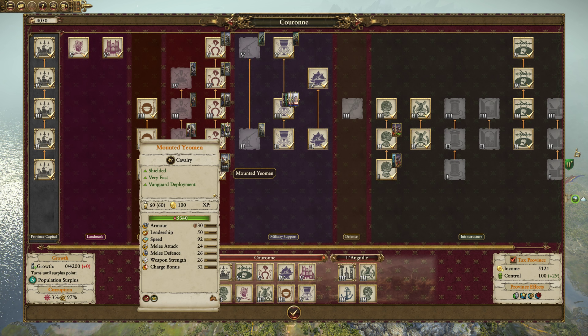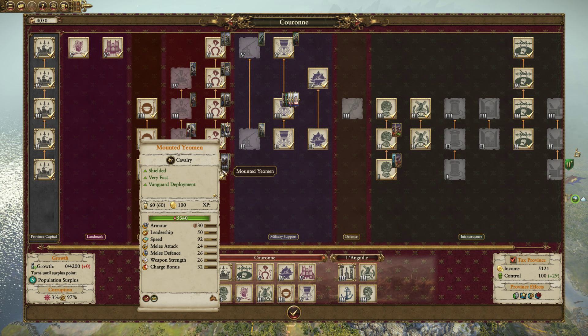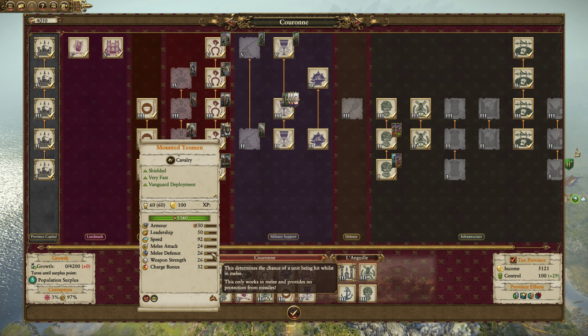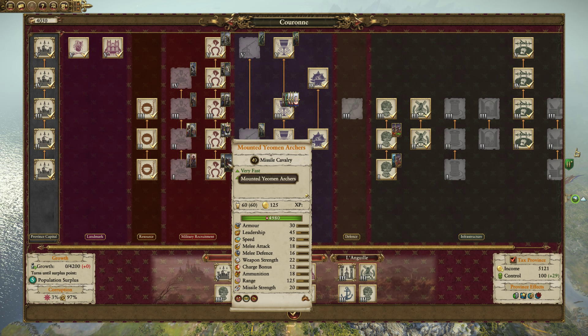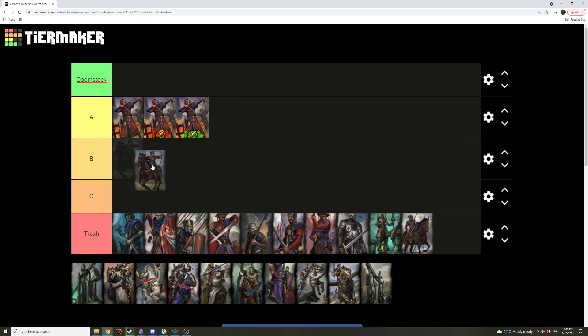Moving on to the Mounted Yeoman for melee cavalry — this one is just basically cheap crap. The Mounted Yeoman Archers actually have more killing potential than the melee Mounted Yeoman despite not having quite as good melee stats, since the melee Yeoman stats won't even beat basic archers — they're just too weak. If you need to run down enemy units, use Mounted Yeoman Archers instead. These guys go straight in the trash. Bretonnia makes loads of money, so don't focus on the fact that it's cheaper — if you're losing money as Bretonnia, you're doing something wrong.